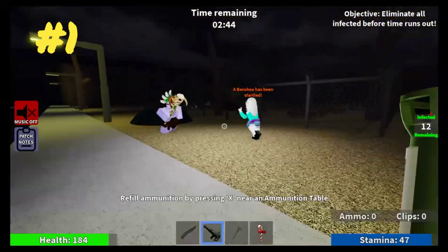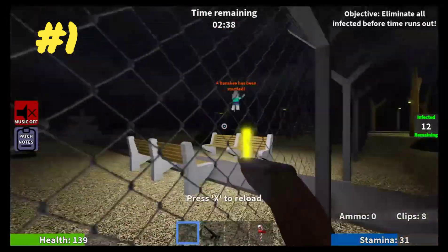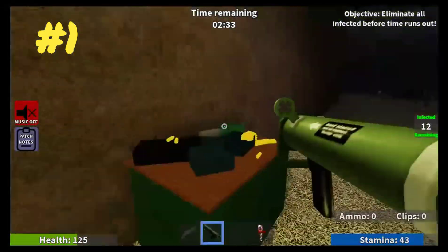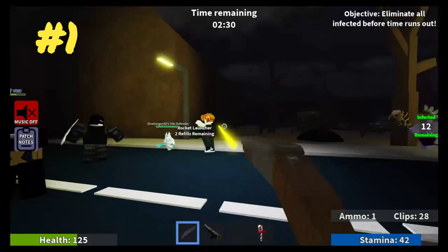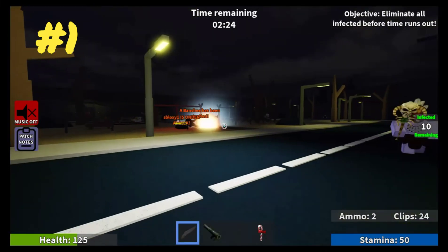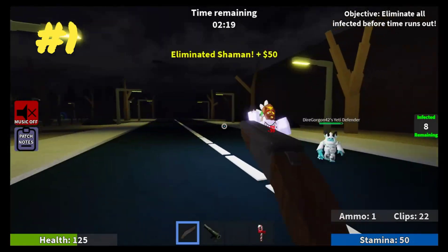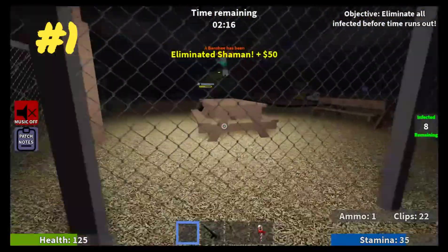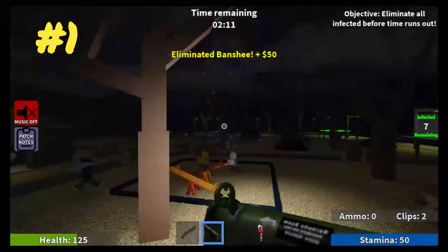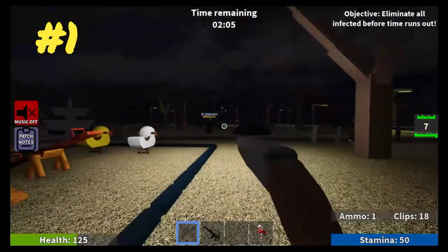And also spending Robux and getting those strong weapons — that's basically how you win as a human. For zombies, it's basically the same thing: stick together, be strategic, use teamwork, and you will basically win. No matter how you play, it depends on which side gets the advantage. Instead of humans having a constant advantage like in some other games — like Dread, which I covered a few months ago — where I said humans had a huge advantage all the time and if you were ever a zombie you would just immediately confirm defeat. But in Left 4 Survival, it's more or less which side will win if it's a very close game.